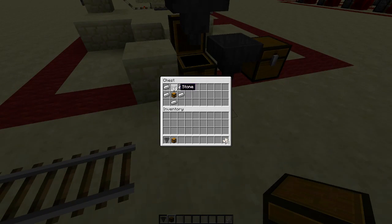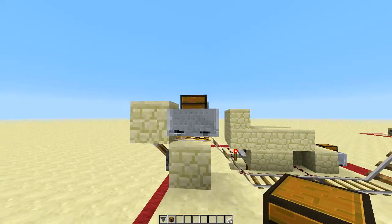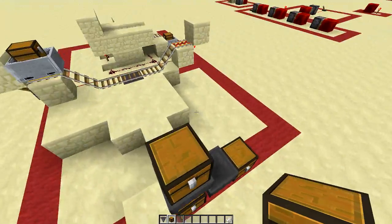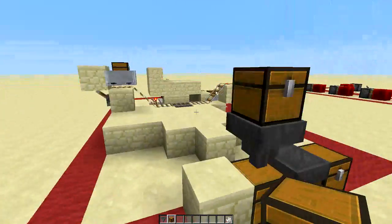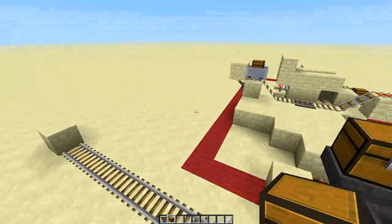The cool thing about that is it gives you the ability to move things from one chest to another, or in the case of a minecart with chest, into something else like a dispenser or a brewer. So cool things like automatic brewing stations or automatic chest sorting are all possible with the hopper.